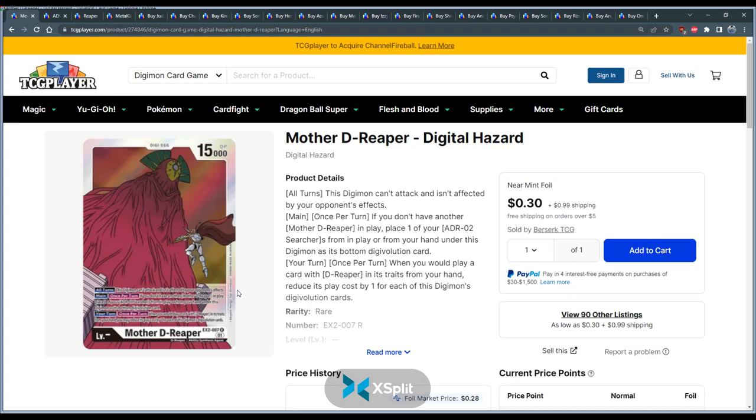Before we get started, let's talk about what Mother D-Reaper does and what this deck is all about. Mother Reaper has this effect which says digimon can't attack and isn't affected by your opponent's effects. This part I want to stress because this is what a lot of people need to understand — no matter what you do, you can't do anything that affects this card specifically. You can't strip sources, you can't suspend it, you can't blow it up, you can't de-digivolve it — nothing. She is completely unaffected by your opponent's effects. They can affect the other Reaper cards but not her specifically, so keep that in mind.